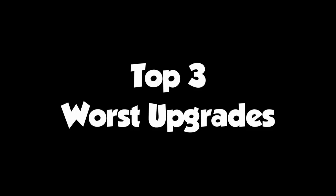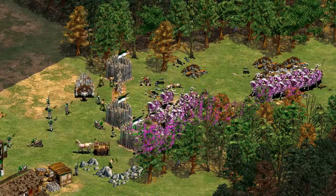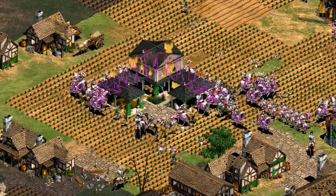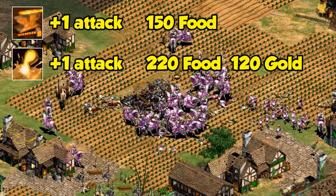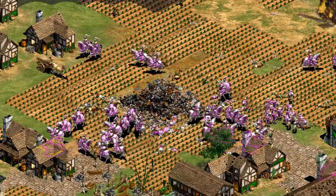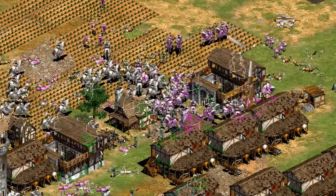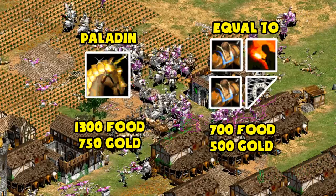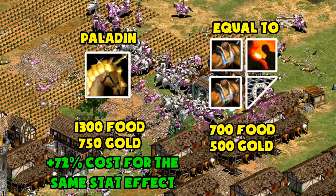The third worst, according to the numbers and the methodology here, is the Paladin. I know it feels like I'm always beating up on them, but I think it reflects how increasingly expensive every little stat increase is as you get later into the game. A great illustration of that is the Blacksmith upgrades, where each becomes more expensive than the last. It only makes sense that a lot of the worst upgrades on a cost basis are going to come in the late game. To compare it to earlier upgrades, the Paladin is like adding two Bloodlines, another Blast Furnace, and half of Chain Barding Armor — you're essentially paying 72% more than the going rate on those earlier techs.